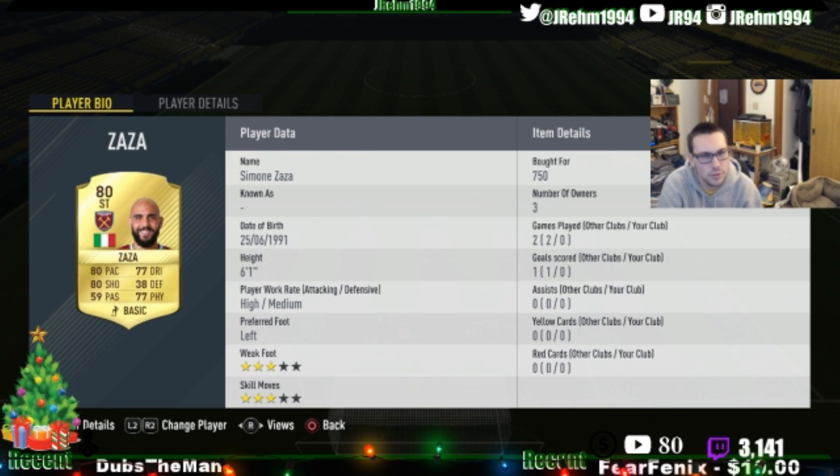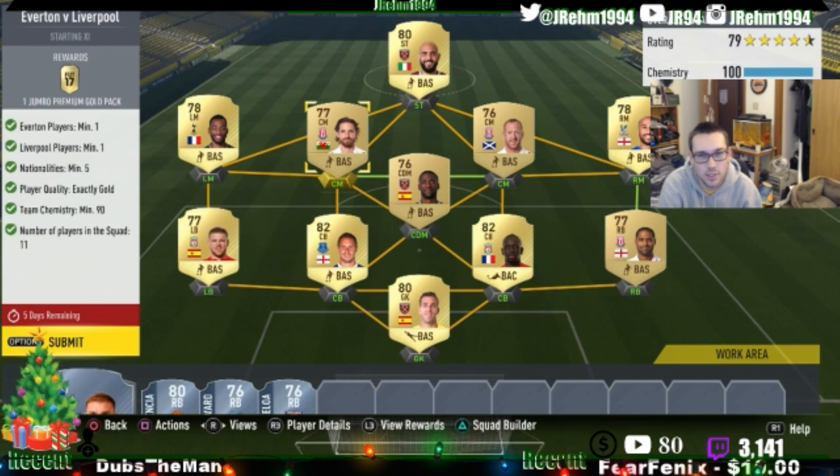750 for Zaza — not sure how you say that name. That's basically all of them, coming in under 6k total. A gold pack is worth more than that, so let's just redeem it.